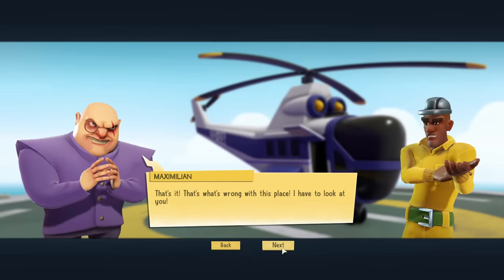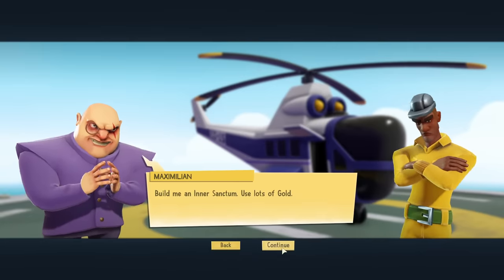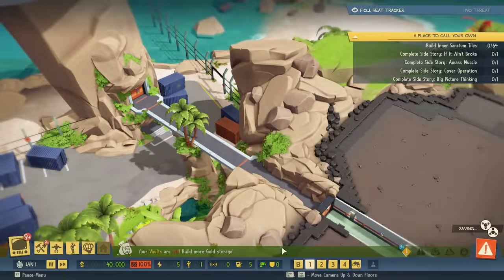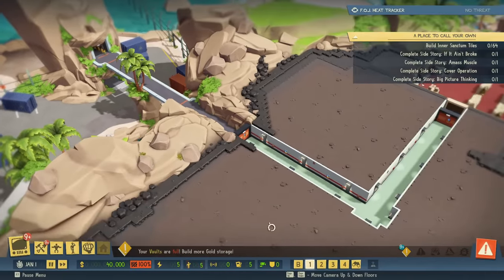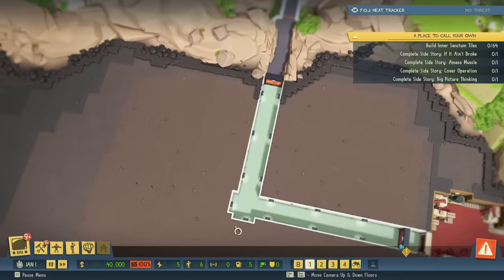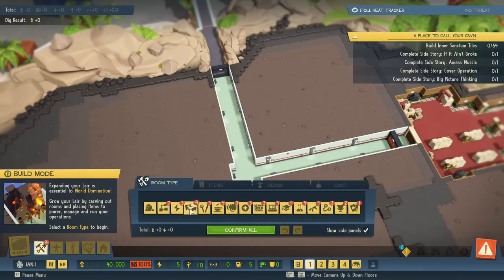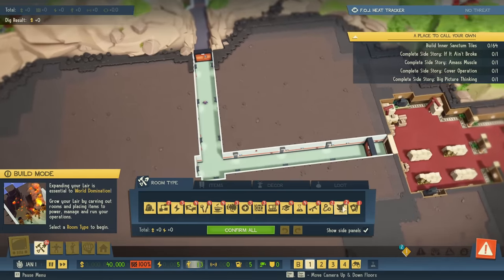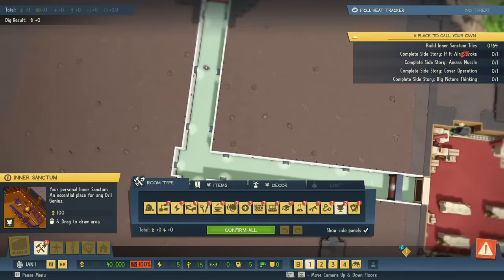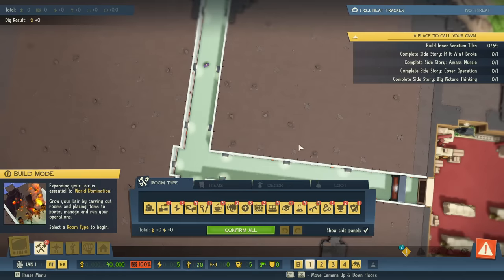The inner sanctum uses lots of gold — we don't really have lots of gold yet, but we can build the inner sanctum tiles. Our vaults are full, so we need to build up a vault. We have a lot of other buildings to build like barracks and a mess hall. Let's start with the inner sanctum since it earns points, though it does cost a hundred dollars per tile — so that's 6,400. Actually, let's do other things first.